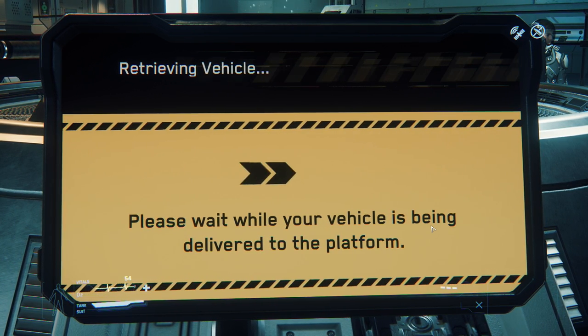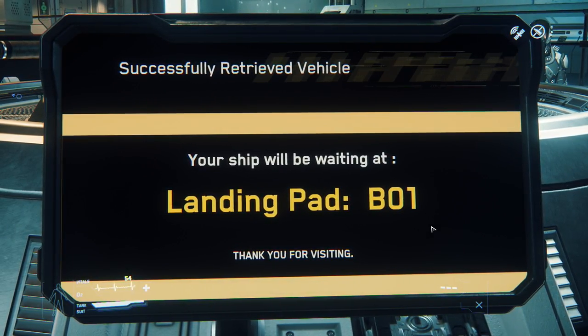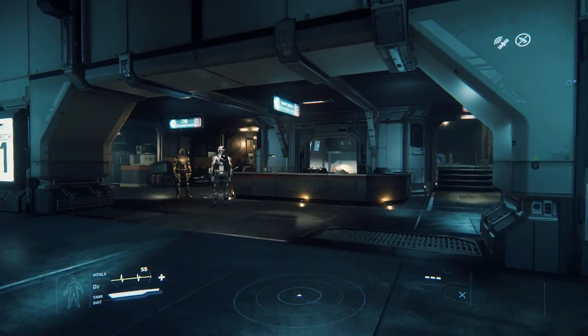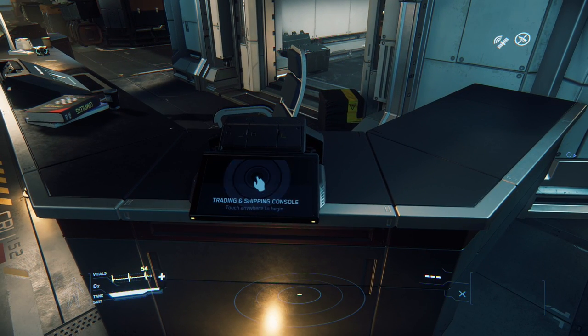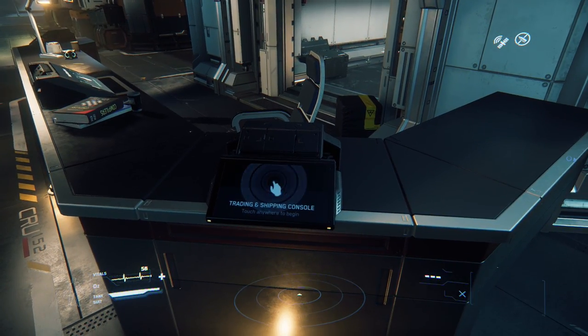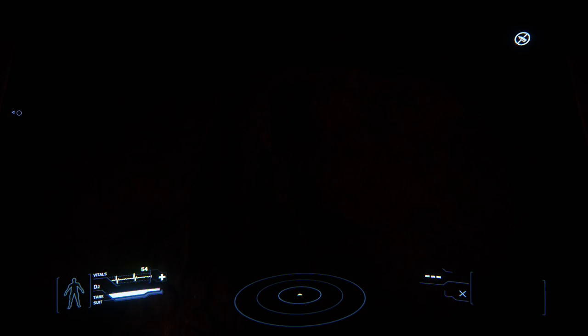That also means we can fill it with cargo. The ship has been delivered to landing pad B1. Just a note — you don't have to have the ship on a landing pad to fill it with cargo. I also want to show you where the trading and shipping consoles are at all the ports. At Port Olisar, this is where they are located, and this is where you fill your ship with cargo.